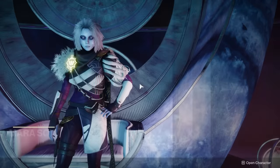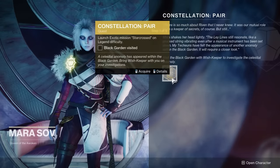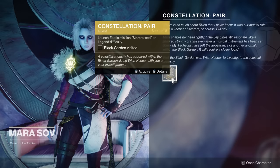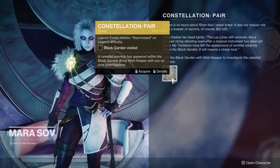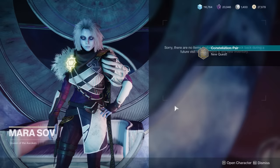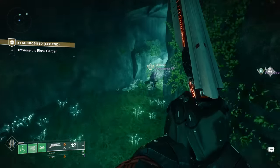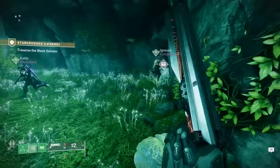First things first, you will need to go to the Helm and talk to Mara Sov to acquire this week's catalyst quest, and it's going to tell you to go into the Star-Crossed exotic mission on Legend difficulty. Upon getting into the Star-Crossed mission, the chest and everything is going to be located further in.